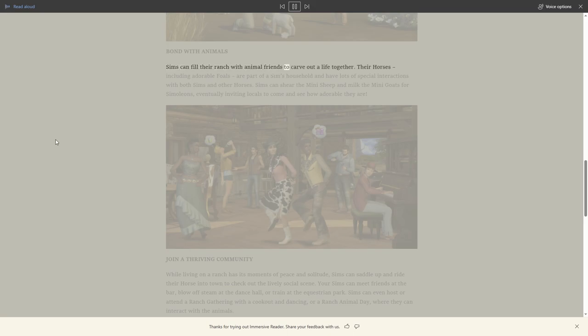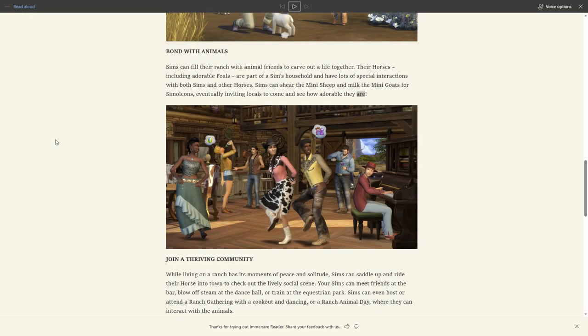Sims can fill their ranch with animal friends to carve out a life together. Their horses, including adorable foals, are part of the household and have lots of special interactions with both sims and other horses. Sims can shear the mini sheep and milk the mini goats for simoleons. It probably won't mention cross-pack compatibility here, but I'm hoping the milk and wool can be used in other packs - like for knitting or cross-stitching - which would be really handy.